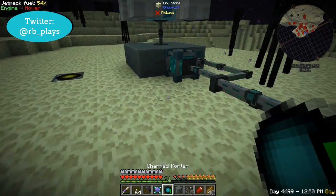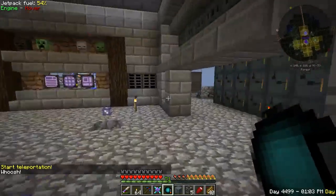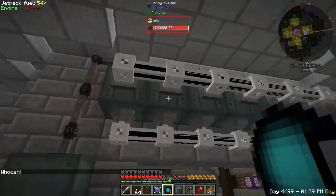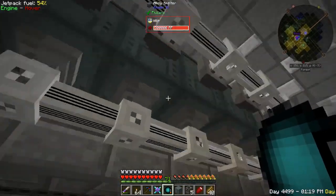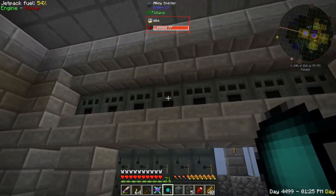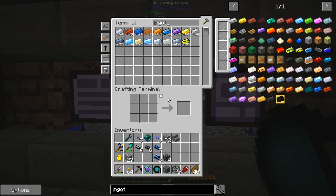But let's head back to the base. Last episode we worked with some stuff in Applied Energistics — we did some automatic ore processing. We set up our SAG mills and alloy smelters so that they would have their own importers and exporters and automatically send things in. Like this one right here — it's doing pulverized aluminum. So as we get aluminum in, it goes to one of the SAG mills and gets turned into pulverized aluminum, and then it comes over here and automatically gets smelted into the ingot.